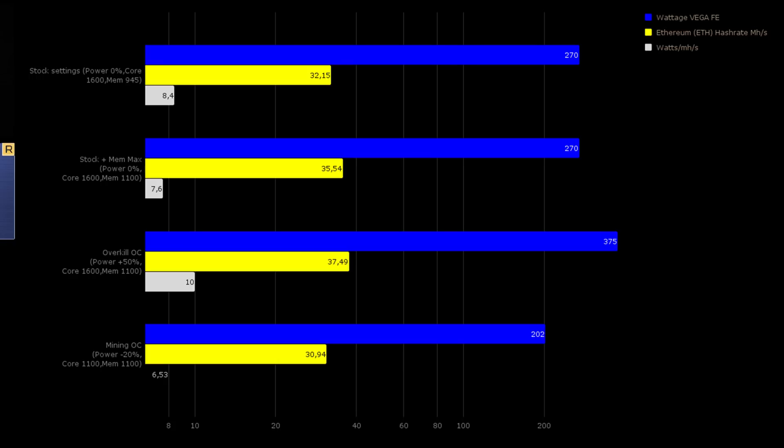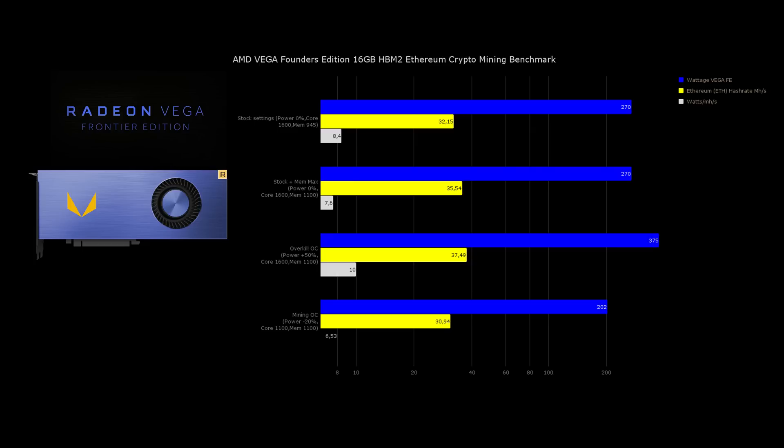The 50% power limit increase was absolutely not worth it. When we clocked it down with a power limit decrease of minus 20 it did 30.9 MH/s drawing only 202 watts, which was actually a way better result than all of the above settings.